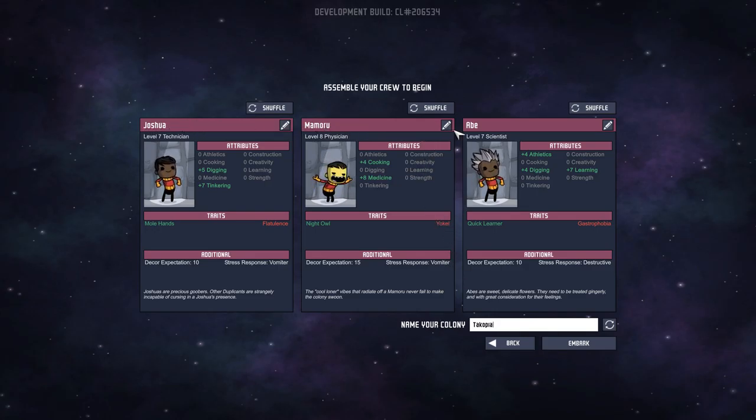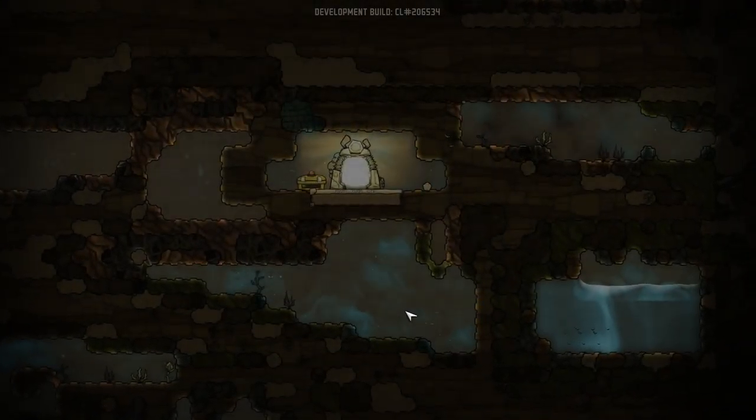I want to get names for the individual people. So if you guys have any names for my colonists, definitely make sure to leave that below. Then when I get a new duplicate — because you get new ones — I'll name them that. So definitely leave your names below. Let's go ahead and embark into our brand new world. Please be a good world!